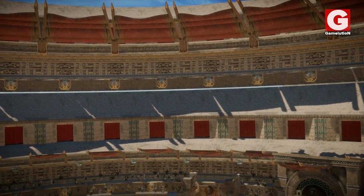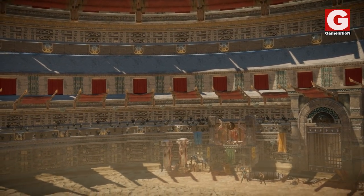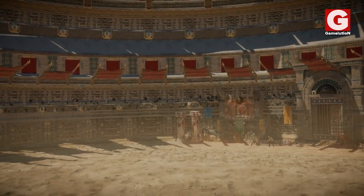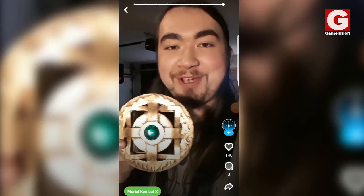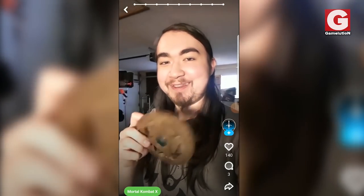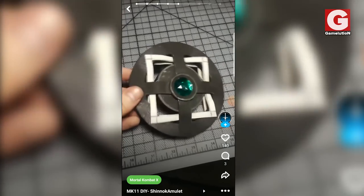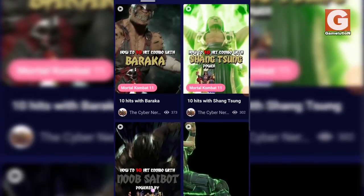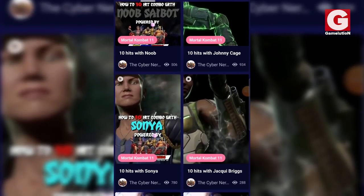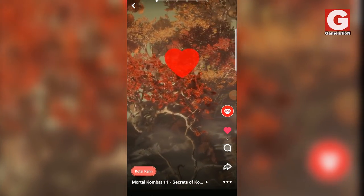I'd like to let you know that I have uploaded a summarized version of this video and other ones that I will be uploading in the future on Amino. It's an app that allows you to share your interests with everyone online. Just look at this guy who made an entire video showing how he made Kung Lao's hat and Shinnok's amulet using very simple tools that you can find at home. Simply download the app through the link provided in the description below and please don't forget to check out my page at GameLution.